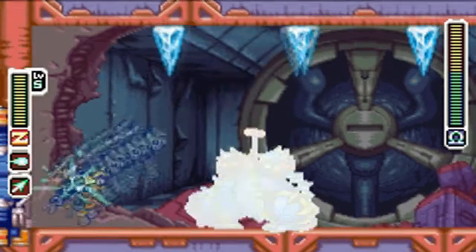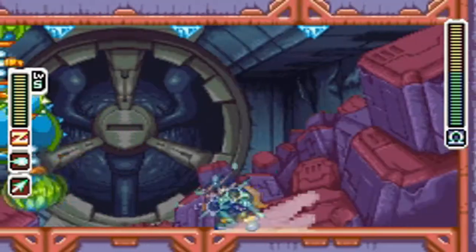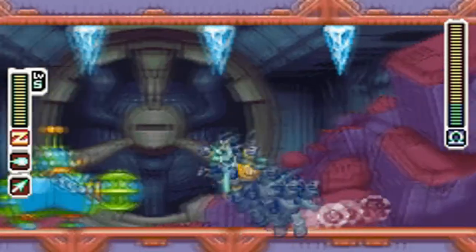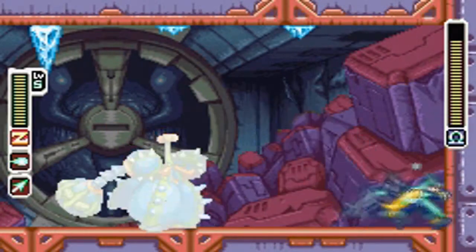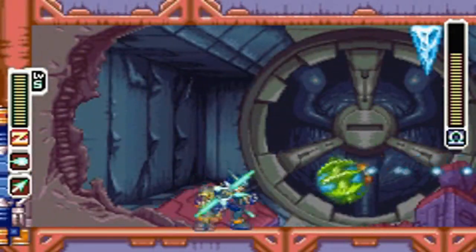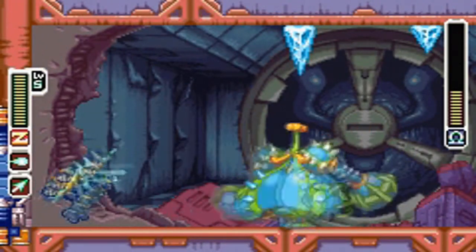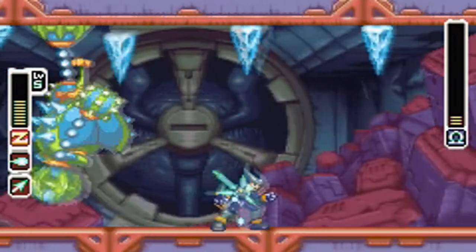Now, this boss is incredibly easy. The reason for that is it's so slow — very slow. It's a huge target, and half of its attacks can't reach you when you stand far away from it. And then it does things like just walk across the room, which makes the boss very easy. Its health bar is the same as every other boss — only two bars — so it goes down quickly. You shouldn't have any problems with this boss.